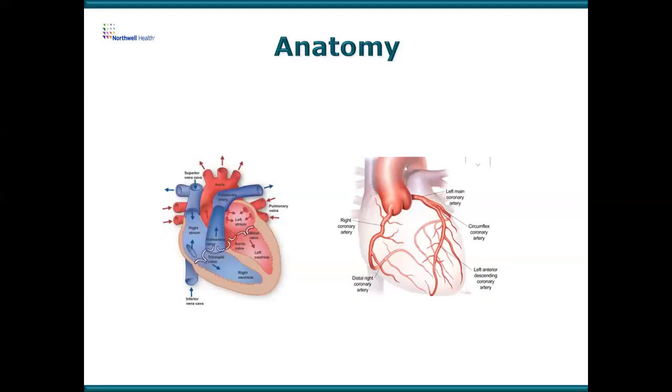Anytime you see the blue areas, that's where unoxygenated blood from your body is returning to the heart. It initially returns from two big veins — the inferior vena cava, which brings blood from below the heart back to the heart, and the superior vena cava, which brings blood from above the heart. It goes to the right atrium, which then takes it into the right ventricle. The atriums are the catching chambers; the ventricles are the pumping chambers. The right ventricle squeezes and sends blood into the pulmonary artery, and that goes to the lungs. The lungs' sole function is to oxygenate blood and return it back to the heart so it can pump it to the body.